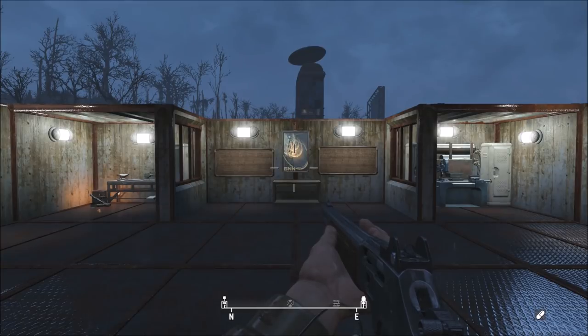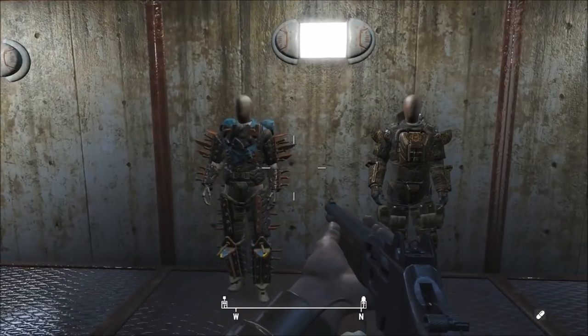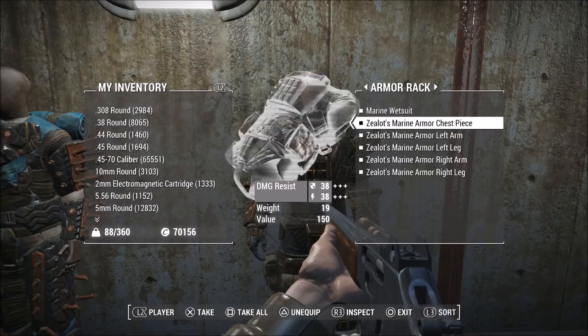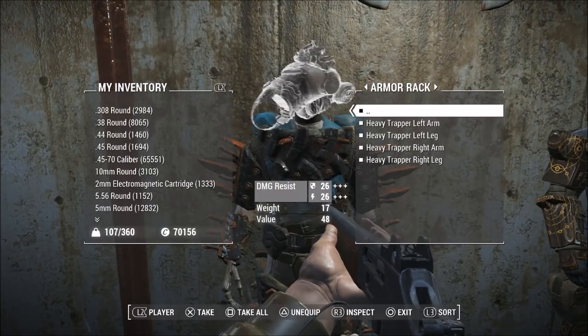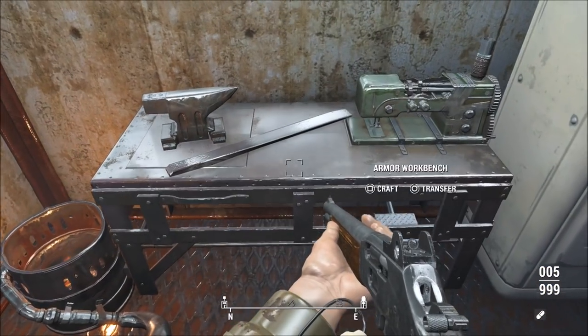All you're going to need for this glitch is an armor workbench and two sets of armor. As you can see right here, I have the marine armor and a heavy trapper armor. Take one of each kind — I'm doing the chest piece for the marine and the chest piece for the trapper armor. I would also recommend taking off all the clothes they have on right now because it just makes your inventory a little more clean.